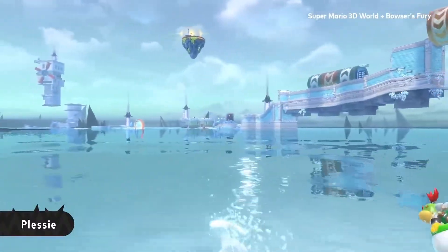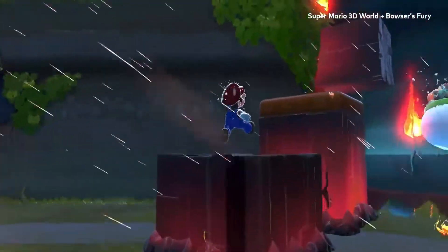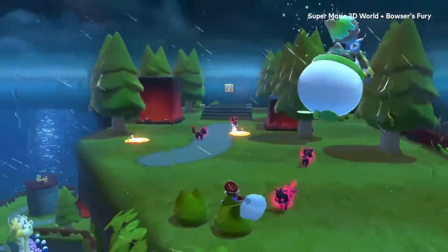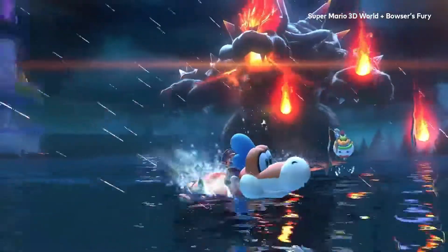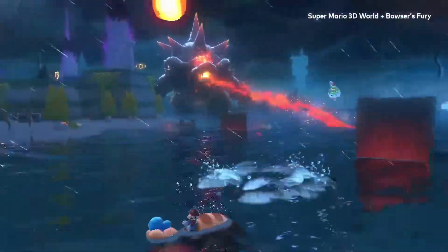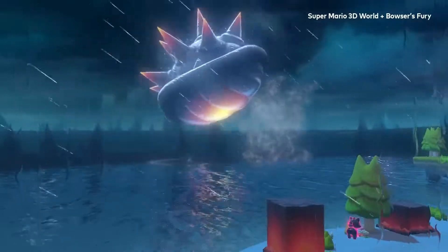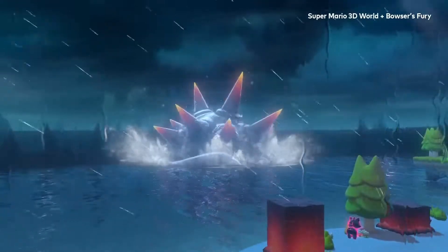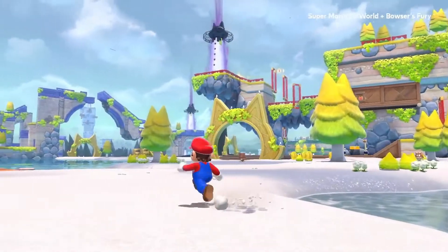Fury Bowser spawns every once in a while — it's kind of like a day-night cycle. He basically ruins your day: makes everything harder and tries to kill you. You can get rid of him by collecting cat shines, which shines him away for a bit and sends him back to his hiding hole. He'll come back about five minutes later, or you can just hide from him for around two minutes and he'll go away on his own.